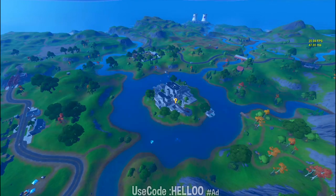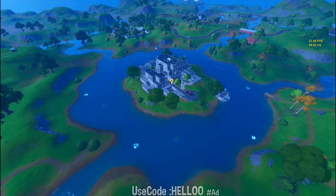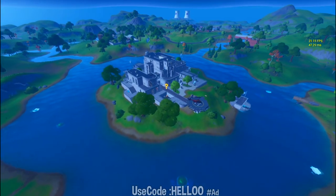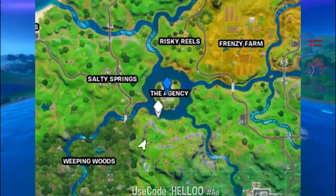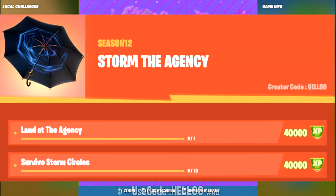The first challenge is to land at the Agency. I don't have to explain much — all you have to do is land at the Agency. If you are playing Fortnite you know where the Agency is, but just in case, look at the map here. Land here and the challenge is completed — easy XP for you.